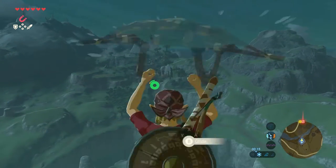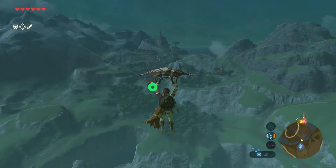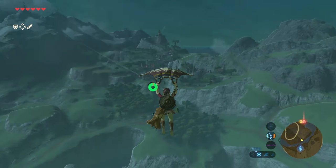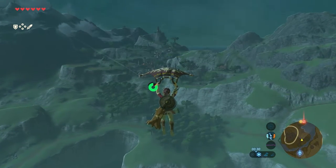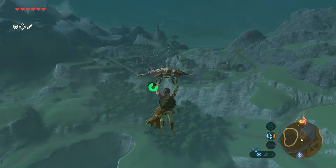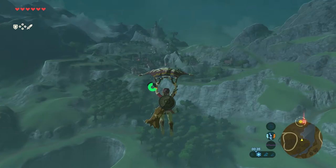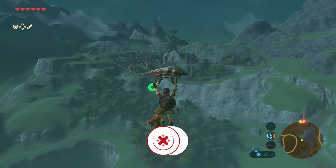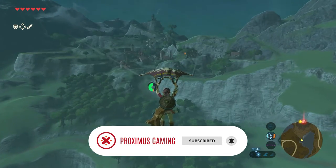Just jump off and use your paraglider to glide down. It's a long way down, so in the meantime: if you like this video, please give it a thumbs up because that will help with the discoverability a lot. Hit the subscribe button as well so you won't miss my future content and upcoming guides.